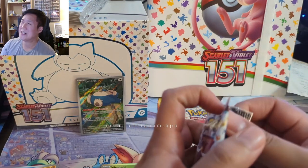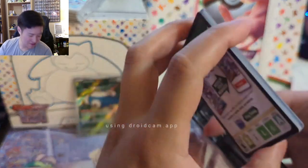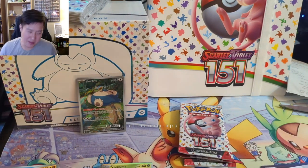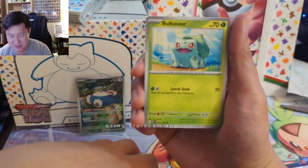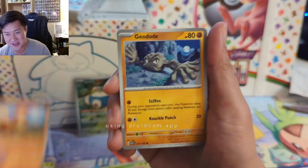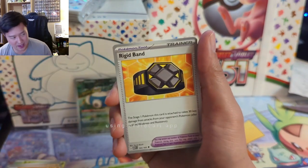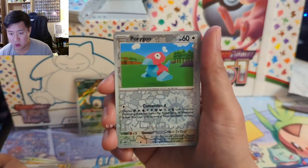I'm trying to think about what I like to see as far as how difficult it is to pull stuff from a set. I feel like I was pretty happy when you get a box and you know over 10 hits, but you could argue there's just too many and it's not hard enough. It does make opening much more enjoyable. I really enjoyed Crown Zenith where it was almost a 50% hit ratio. Celebrations doesn't really count — that's kind of a one-off thing with the small packs. Porygon.